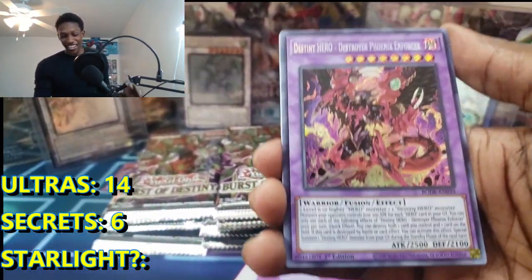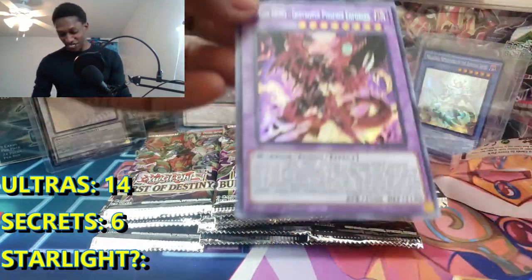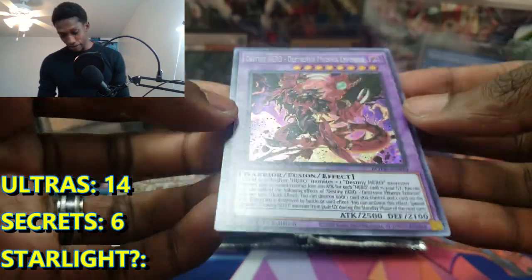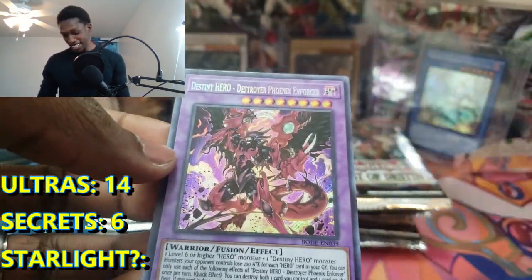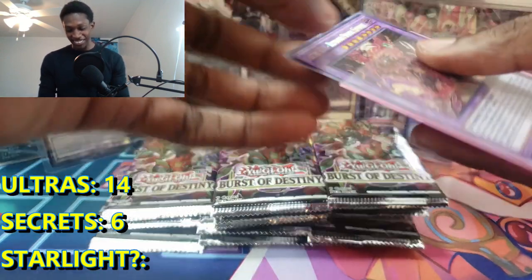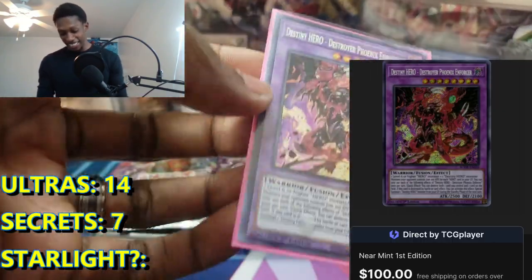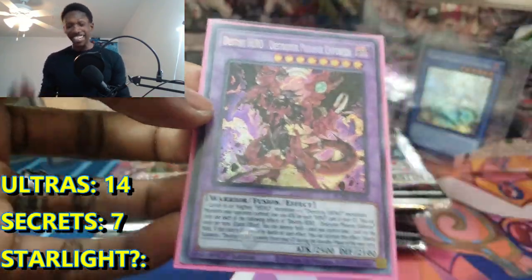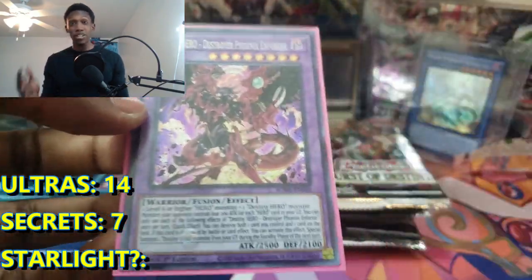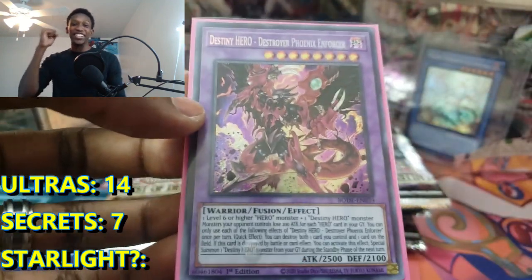Yo, that's crazy! We got another Destroy Phoenix Enforcer! Oh my God, that is crazy! That's wild. I did not expect that. Another Secret Rare added to the counter and it is Destroy Phoenix Enforcer. That is insane. I did not expect to get another one because we opened like 75 blisters already. So that is crazy, let's go!